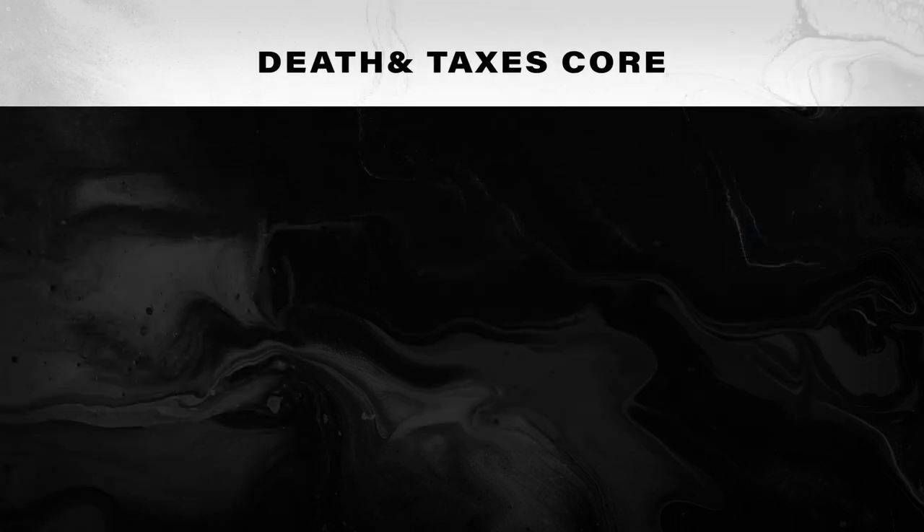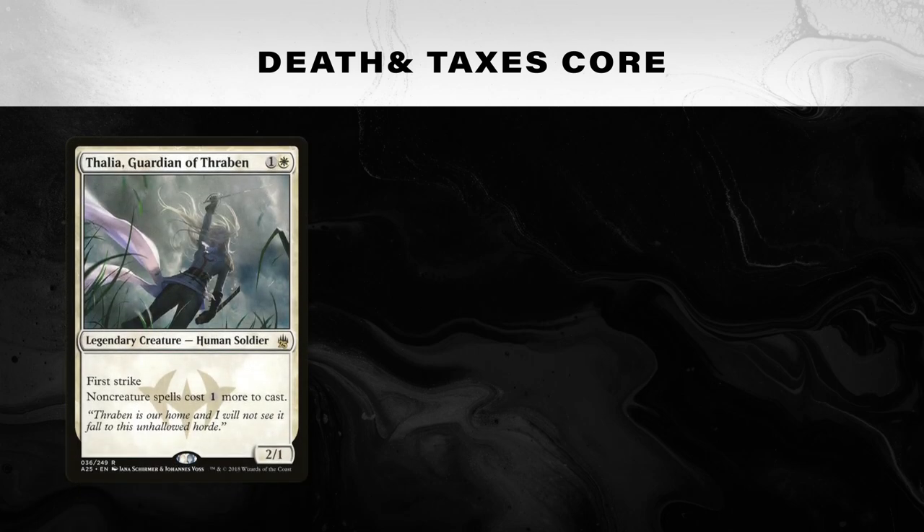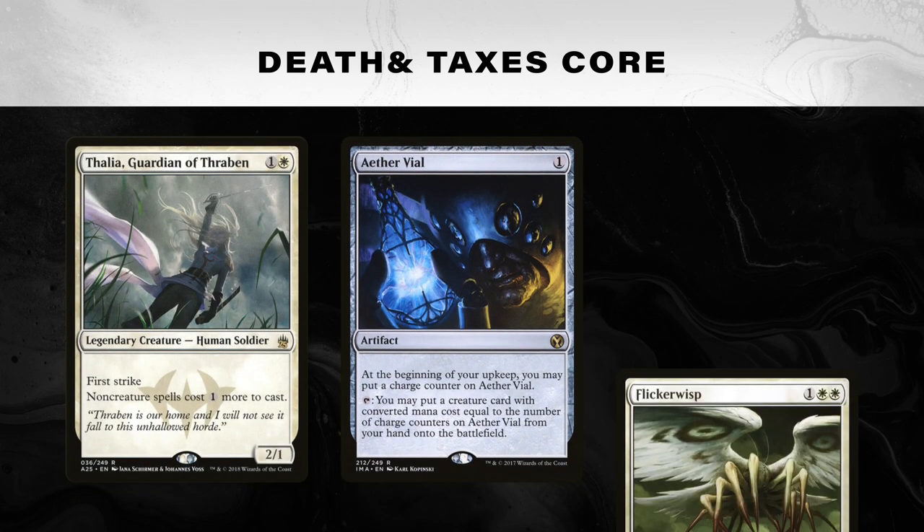The three essential cards that make up the core of the deck are Thalia, Guardian of Thraben, Aether Vial, and Flickerwisp.